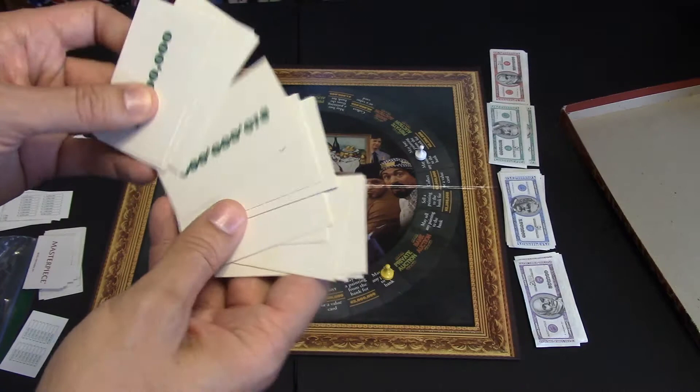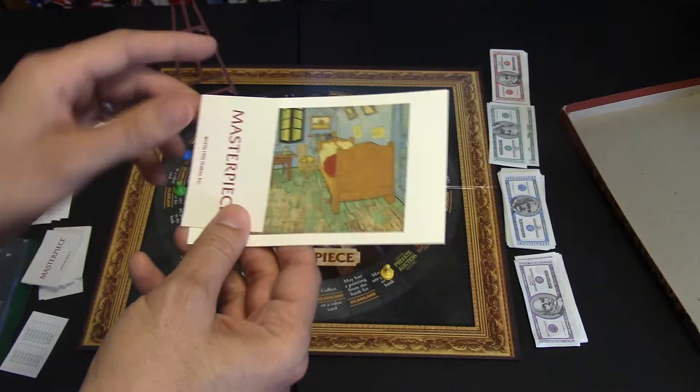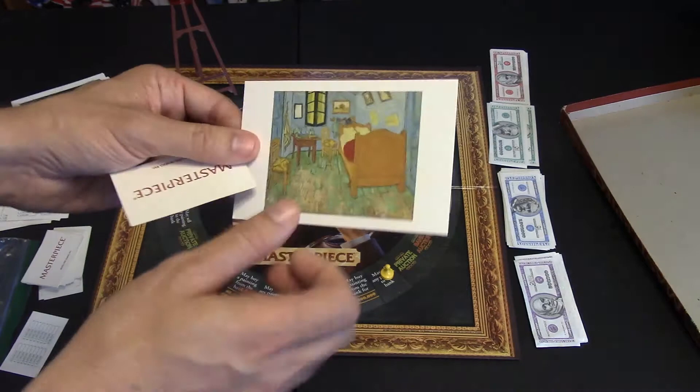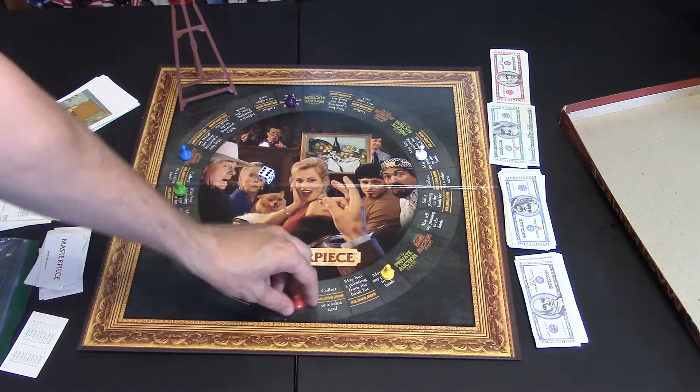You will put the value card underneath or just on top of the painting card. Only you get to look at that at any time, and players who buy the painting get to look at it too. If it is a forgery, it is worth zero no matter how much money is on it. You're going to be rolling the die and moving around the board clockwise, following any one of the actions available.